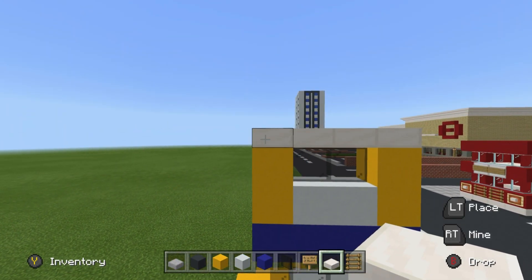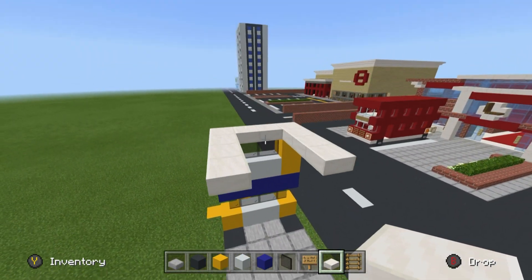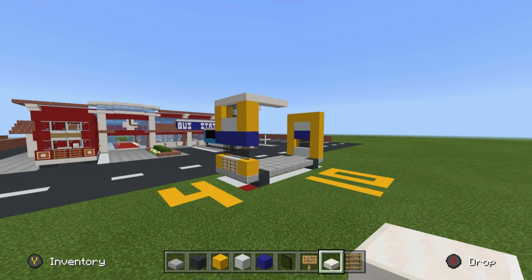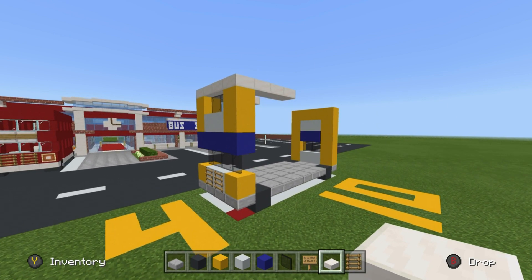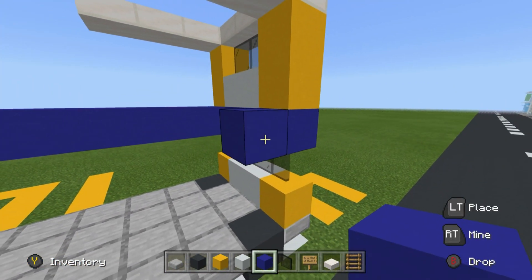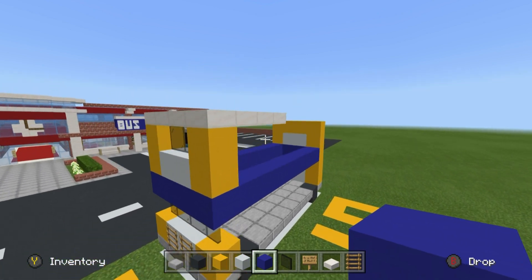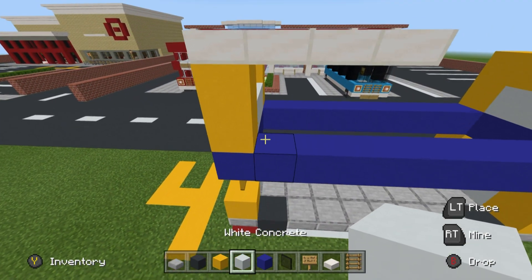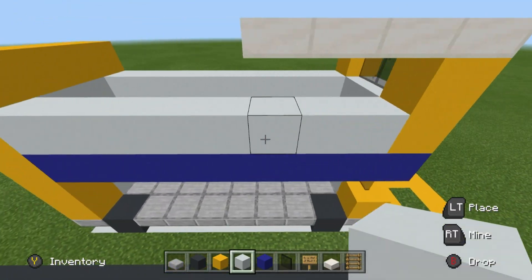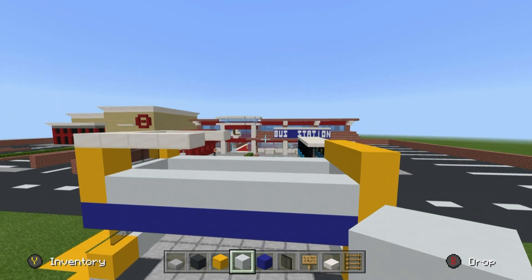Extend just the left and right sides of the quartz slab backwards by three blocks on each side. We'll decide whether to fill the top in later. Extend the blue concrete portions backwards until they connect to the back of the bus — it gels together nicely. The blue color almost flows through to the back. Place white concrete on top of the blue and you get the same sort of effect on both sides.